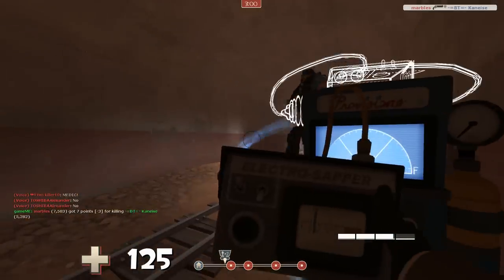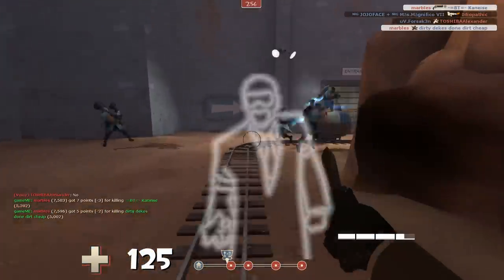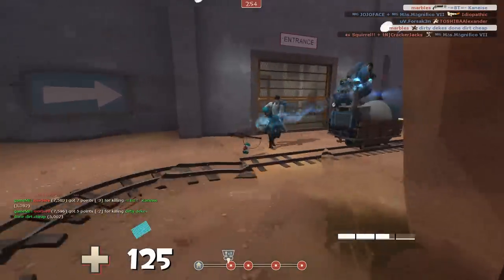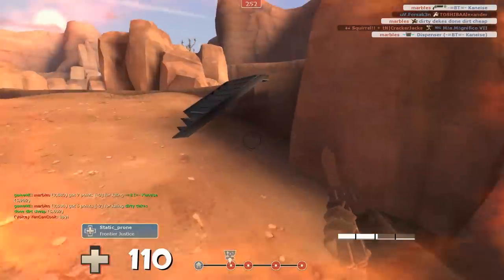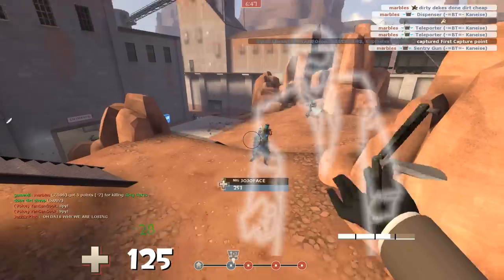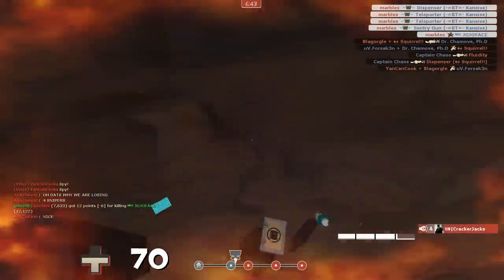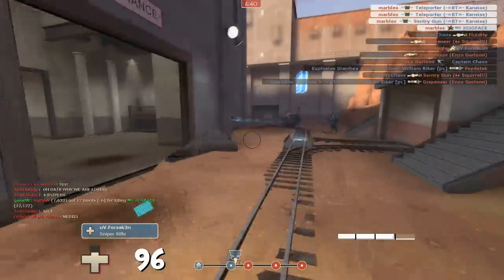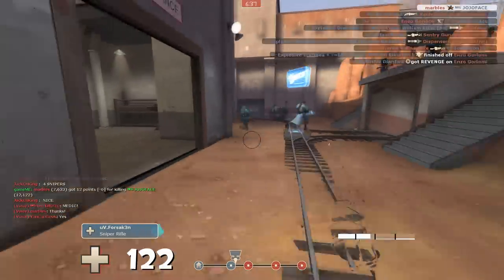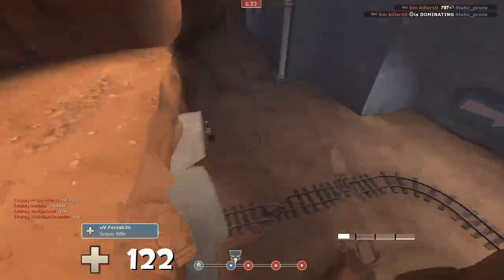Remember, dispensers will block sentry fire — so if you've got an engineer that's exposed like this one, go ahead and use your gun instead of risking a melee stab. When you're getting pinned in a corner and puffed by a pyro like this, it's usually best to use your gun and nail the headshots. It seems hard while being air blasted, but a little practice gets you there — it's more reliable than trying a trickstab.